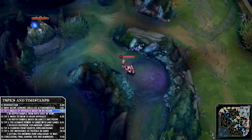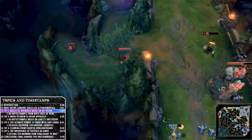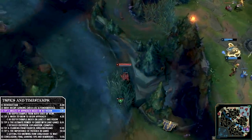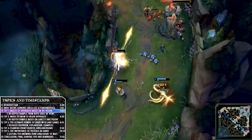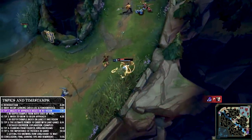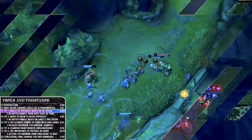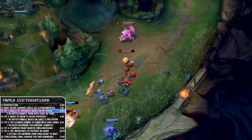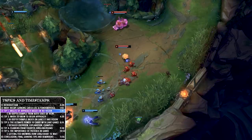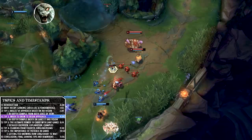What happens if there is vision in a similar gank situation? Taking the slow path and going around to avoid detection won't always work. Sometimes if it's warded you just need to go, and a lot of times people hesitate. Any hesitation in a gank like this will render it less likely to succeed.